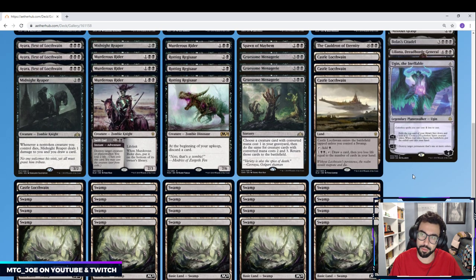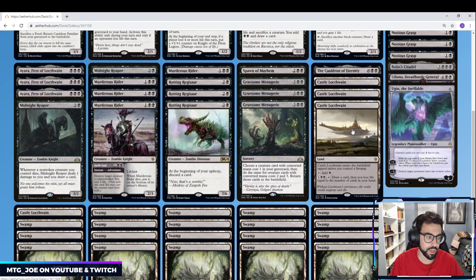Mana base-wise, we have tons of Swamps and four Castle Locthwains. Castle Locthwain is just a good card draw engine. If we run out of cards — like with Rotting Regissar you're discarding — you can draw and play around that.